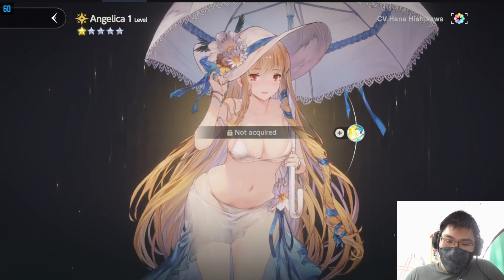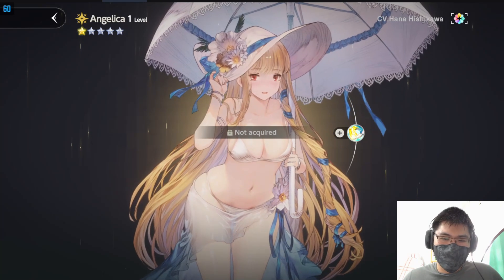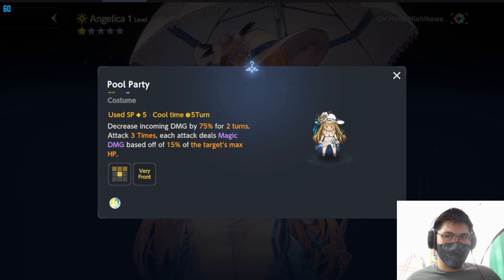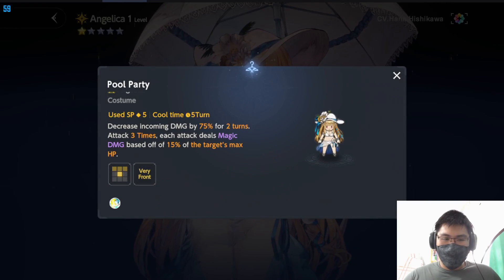Before I start pulling, I'm kind of disappointed that she's not a physical attacker, because previously the mage teams were already really powerful in the meta with a bunch of really good units. And because I'm a physical main, I would have appreciated if Angelica, who is such a strong unit, were a physical attacker.